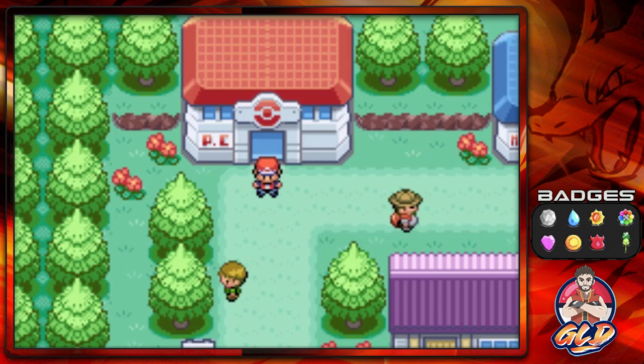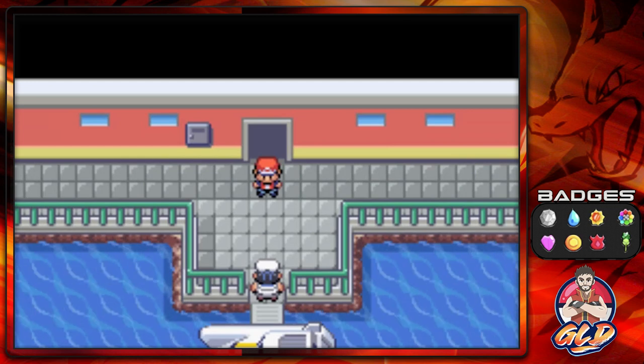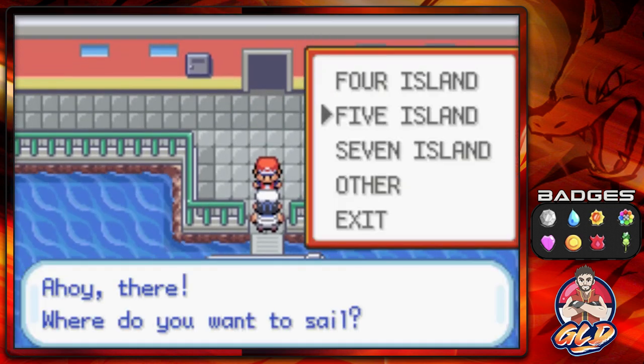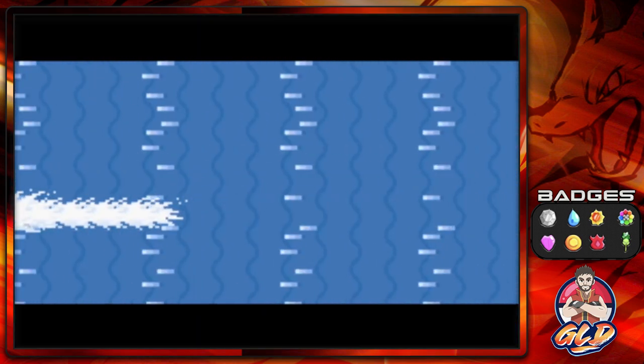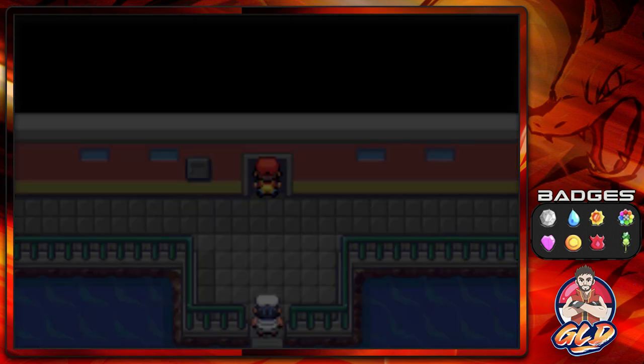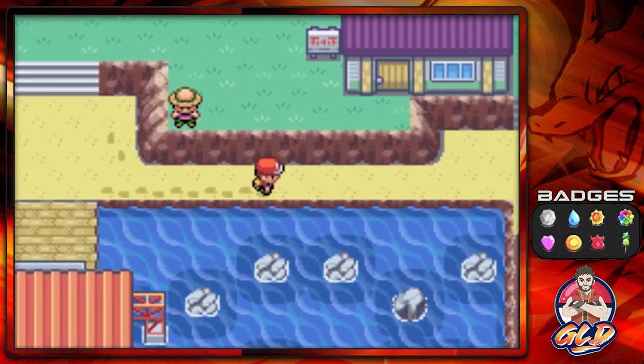Now it's time for us to go back to Five Island. Our contact has revealed to us the password to the warehouse where the Team Rocket members are holding the Sapphire and all that stuff. So let's go right ahead and take care of business — Five Island, it's been a while.